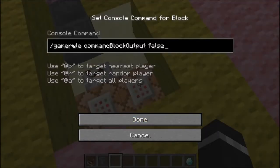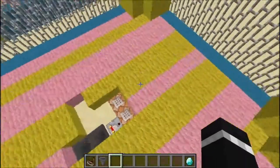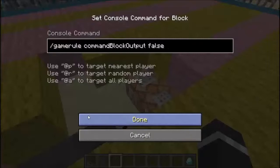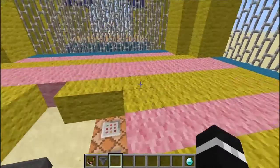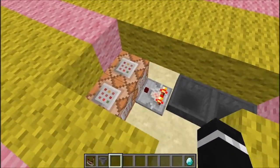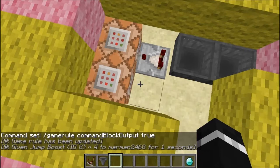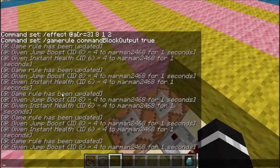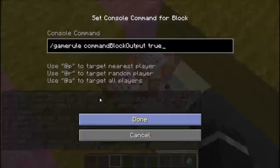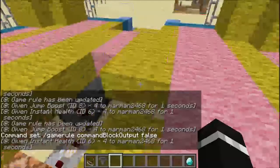Also here we have a gamerule command block output false. You can input this manually, but I just like to have it on command blocks on a clock in case you want to restart your server. What this does is basically if we set it to true, it's just gonna spam your whole chat with all these command block messages, which we don't want.